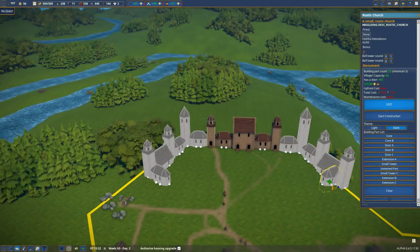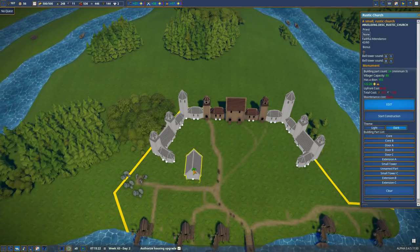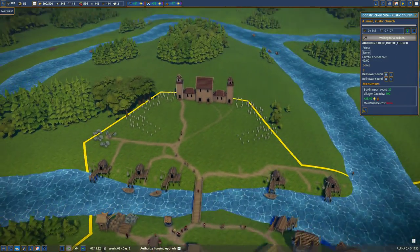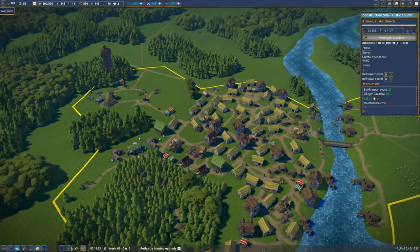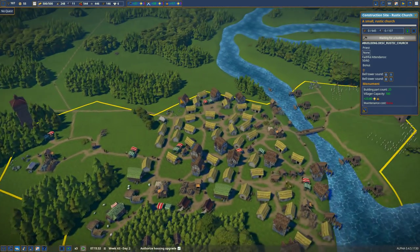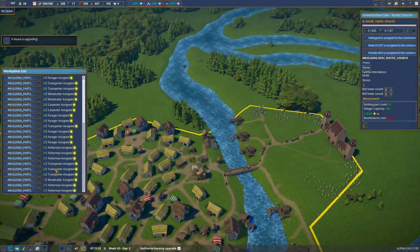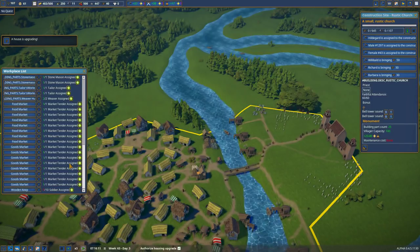I'm gonna go this way on both sides, and we'll do the cores over here as well — just two more cores. Start construction. That is gonna take a while. But with those four cores, we can add space for 80 more people. And I can get a priest now. From what I understand, I can go down to the workplace list. Thanks for the tip on that — I didn't even know this was an option.